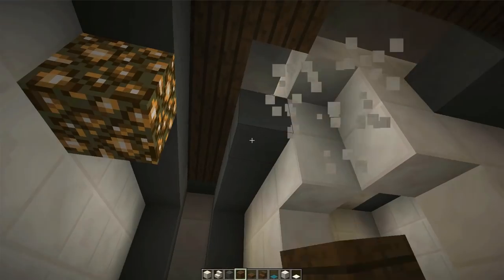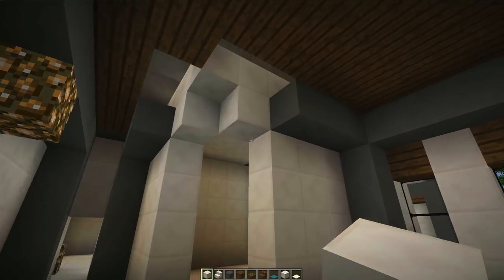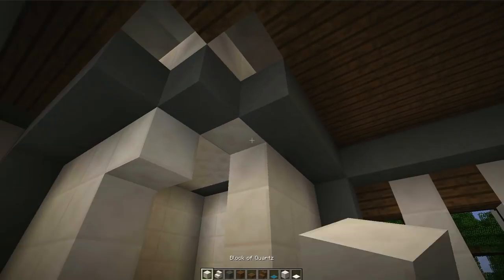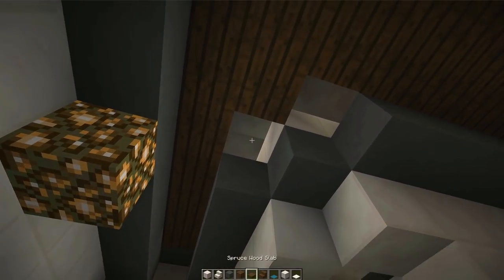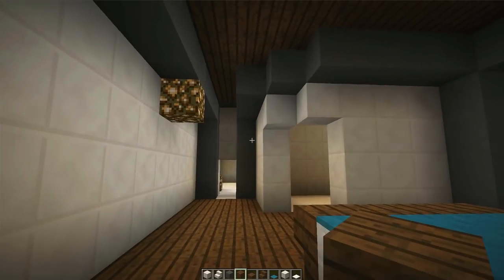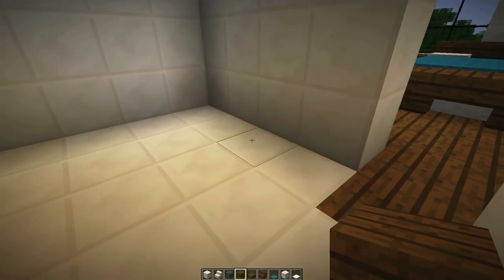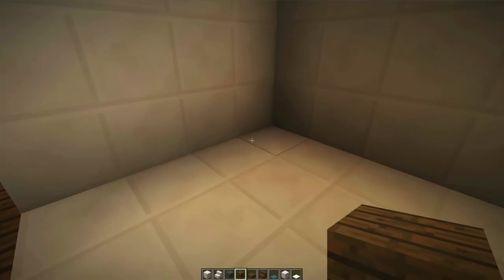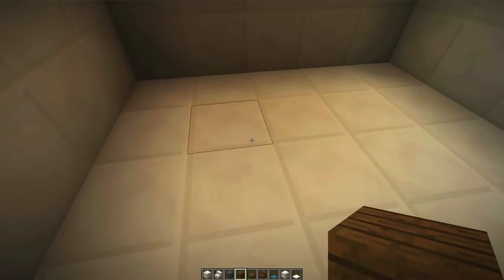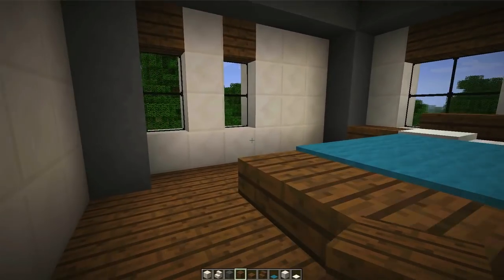I'm still not a huge fan of this entrance, so let's back it off a little bit. Kind of bring this up there and drop it down one more block, then fill in the chocolate up there. Yeah, I like that — that looks like a really cool entrance to a compact bathroom. For the bathroom I'm thinking maybe a sink here, maybe a toilet, and then a shower-tub combo on the back. I think that will look very nice.